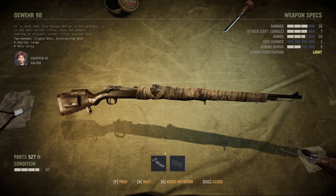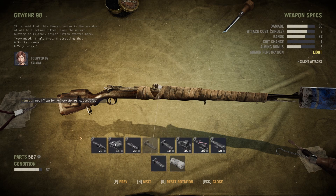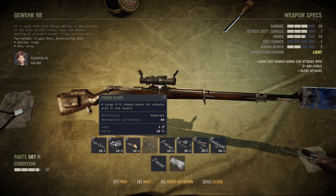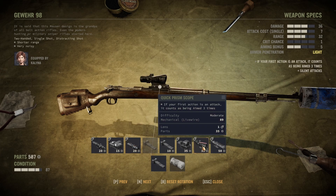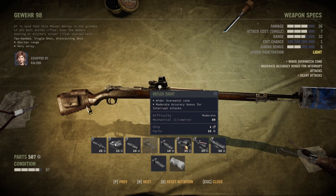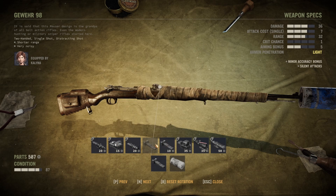Let's start with the strongest weapon in the early game: the Gewehr 98. You always want to attach an improvised suppressor since it's cheap and has no downsides. For the scope, you have the choice between the Sniper Scope x5 which gives an additional aim level, the Prism Scope which adds to crit chance, and the Quick Prism Scope which lets the first attack count as aimed three times — especially useful for overwatch since overwatch happens unaimed. The Thermal Scope is by far the best scope but requires a chip, so save thermal scopes for better weapons like the M24 or Dragunov. Generally I recommend the Sniper Scope x5 as it's the most versatile.